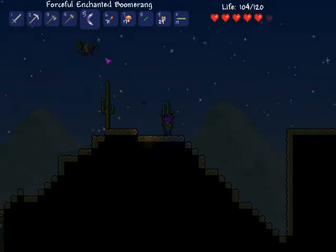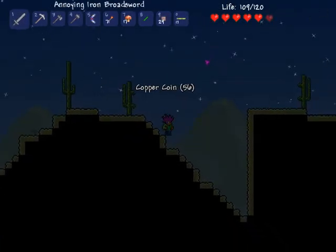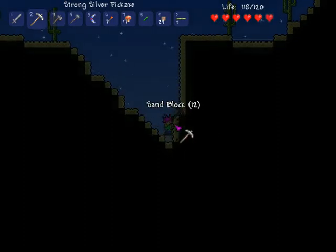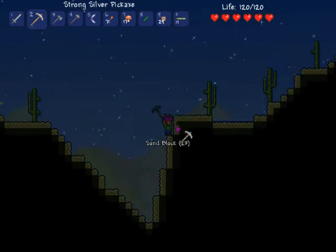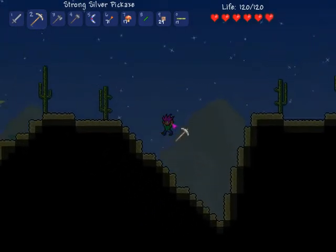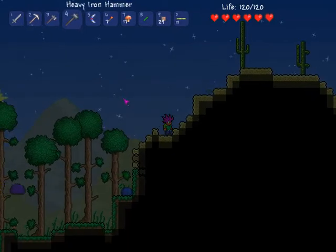Actually, I want some sand. I'm going to get some sand, probably. So let's get some sand here. As you guys can see, sand falls, so it's kind of a poopy thing but you get used to it. How much sand do I have now? 27 pieces — that's pretty much good right now at least for now.